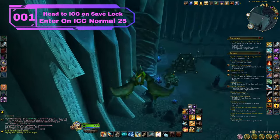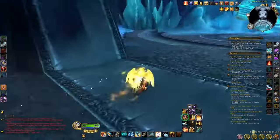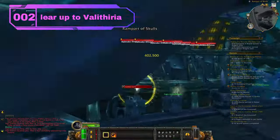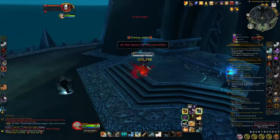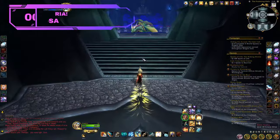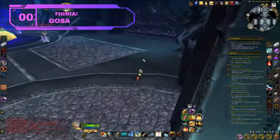First, head to Icecrown Citadel with your savekeeper and make sure you are on 25 man normal. Once inside, clear all the way up to Velithria. This is really important — skip Velithria, go straight to Sindragosa and take her out.